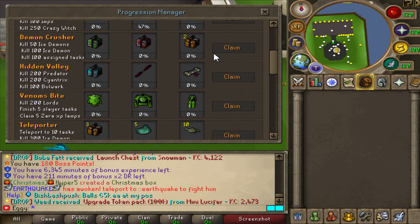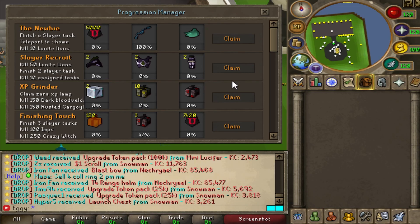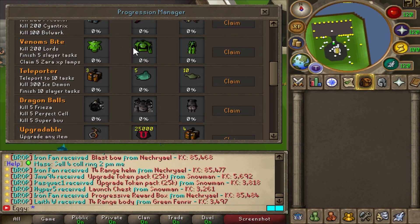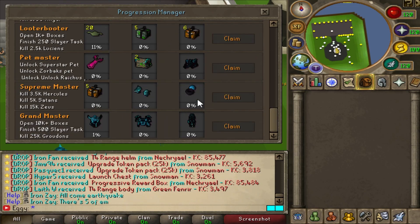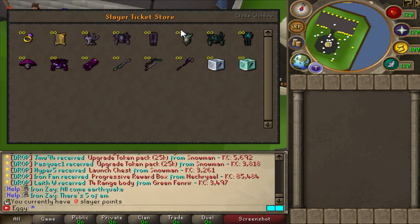Slayer Progression Master - things like this are super cool to me, because custom servers can get crazy confusing. So when the devs go out of their way to actually help people learn the game a little bit, that's a huge plus one in my books. The Hidden Valley or Green Serenic actually looks sick, or a Legendary Slayer set. Slayer Grandmaster is just sitting at the home here, and there's a Slayer Ticket Shop.